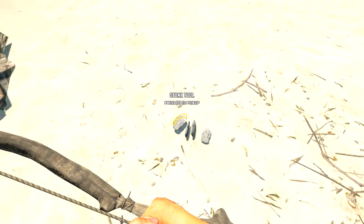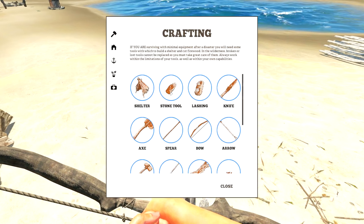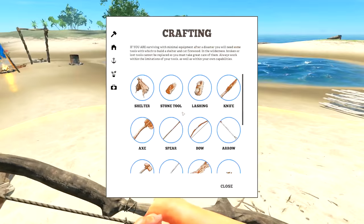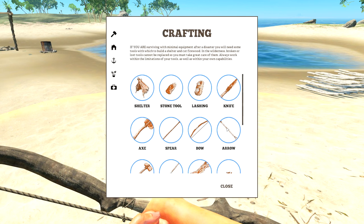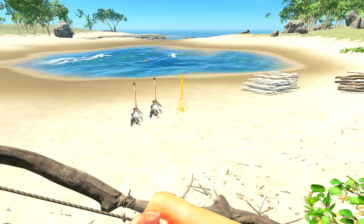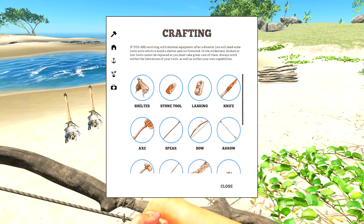Let's do ten stone tools. Wait — does it take two rocks each time for one little stone tool? That makes no sense at all. All right, that's all the ones we can do. Let's craft all the arrows we can. These arrows stay floating in the air for some reason — we're gonna make a little design with them. It's gonna be the most amazing arrow design I've ever done.